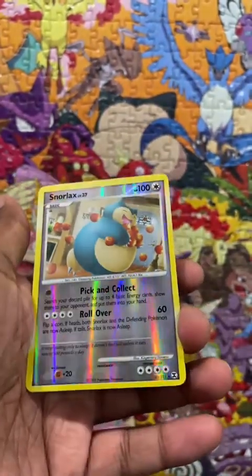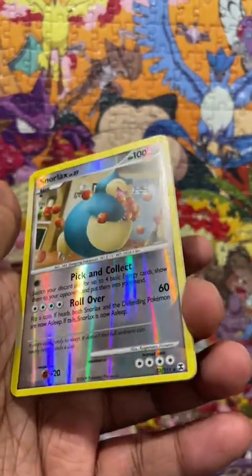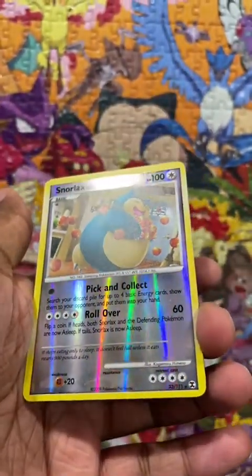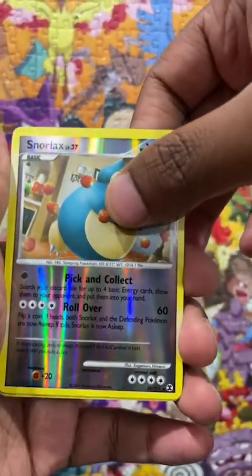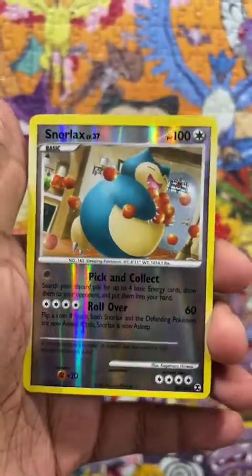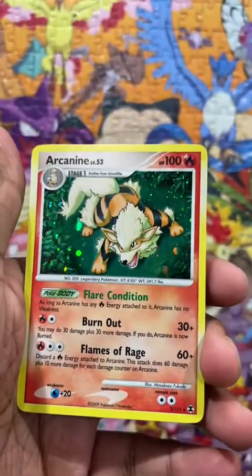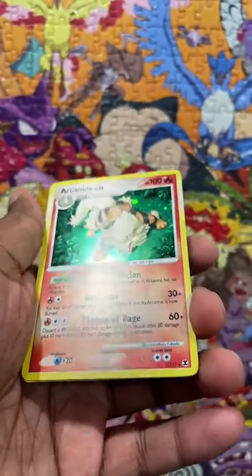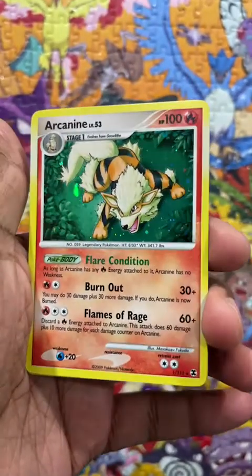Hippopotas again — oh okay, we're picking it up. Snorlax — there are two Snorlaxes in the set, this is the rare one and there's also a common version. I'm happy about this pull for sure, and it's not damaged like the Fero, so that's good. And the rare — oh, we got a holo! Number one in the set, probably starts with an A. Arcanine, let's go! I'll take it. It does have a bleed, actually, it's hard to see. Beauty, let's go.